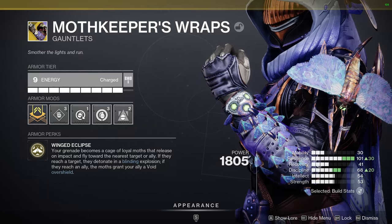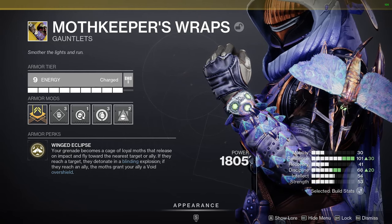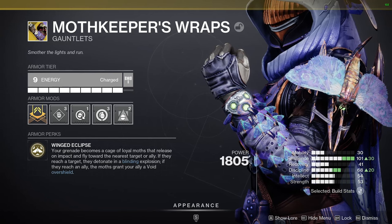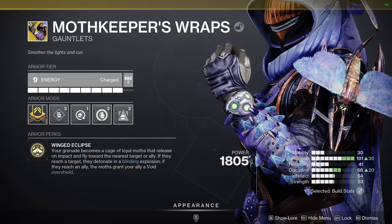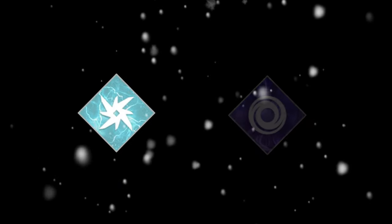It all starts with the exotic Moth Keeper's Wraps. I chose this because it can grant a void overshield and a blind effect. This is really important as that's already two subclasses from one thing. Basically, what it does is it adds another grenade and it changes your grenades to these Moths that will blind. And if there are no enemies, it will come to you and give you a void overshield. A void overshield gives you about 50% damage resist and a bunch of HP. So, they're pretty nice. That's a ticket to not go on arc or void. So, which subclass should we use?